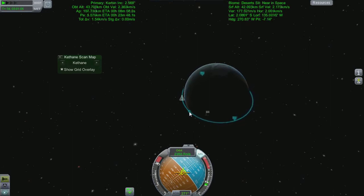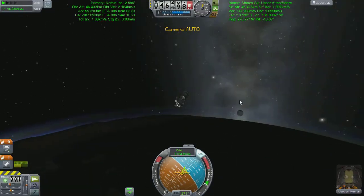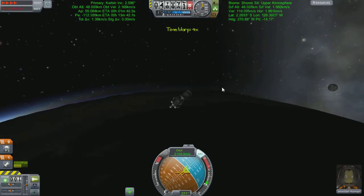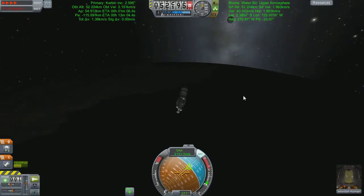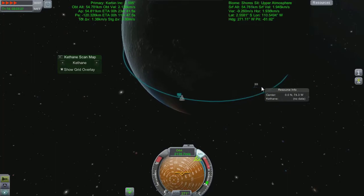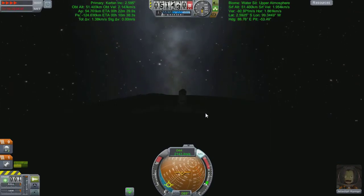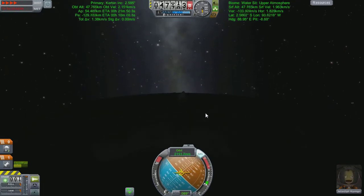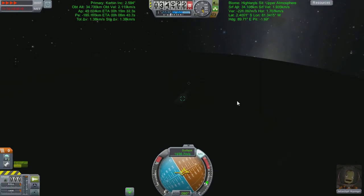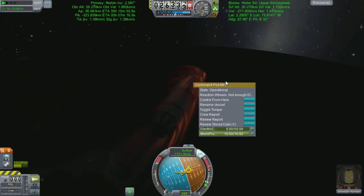I'm thrusting hard trying to get my apoapsis at a reasonable height because we don't want to overshoot too far. That glorious view of where we've come from appears again, meaning I've gone all the way around the planet and back. We go over water, over the desert peninsula — space is long. We've just hit the apoapsis, which means we're back on our way down. I can see my flag, so we have totally overshot. I'm grazing the atmosphere and it's just hot.